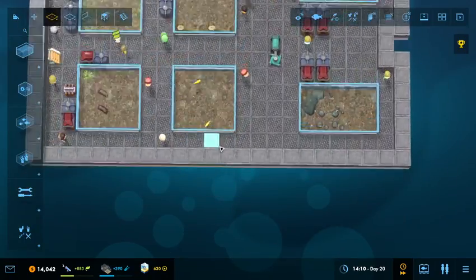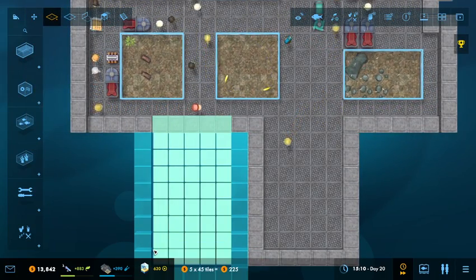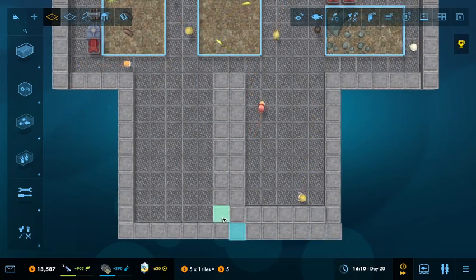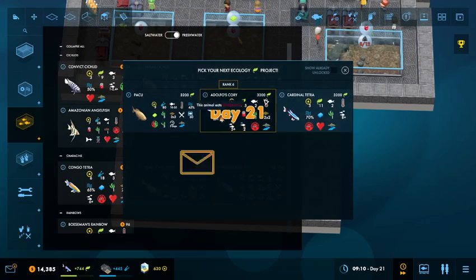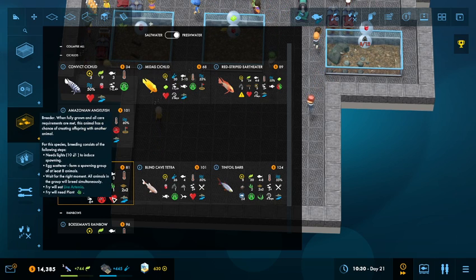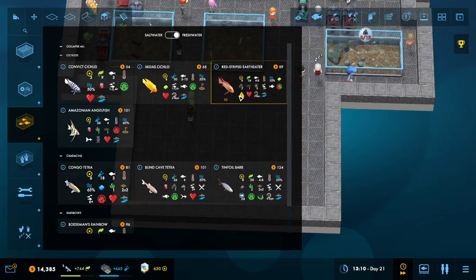Alrighty, let's go ahead and get the next tank going, and we'll do another one just right next to it. The Congo Tetras need six of them, open space, so two by two, a whole bunch of requirements. They need light to induce spawning, they have to have at least eight of them to do so, they will breed together and the fry need plant matter. And it's an acidic tank.